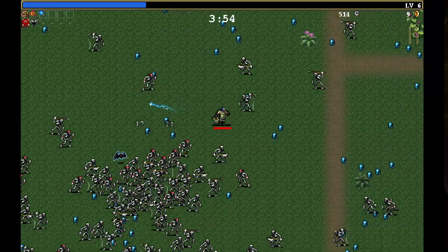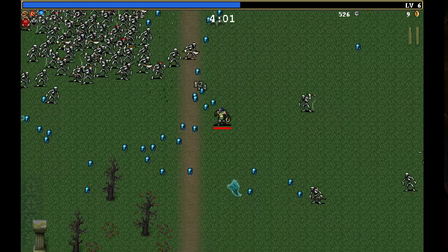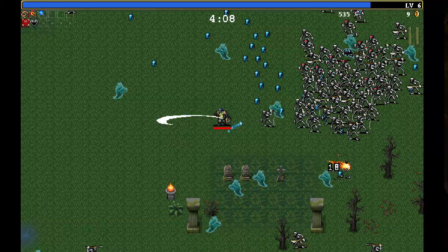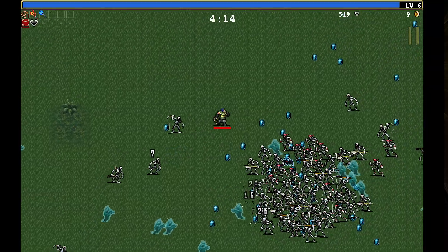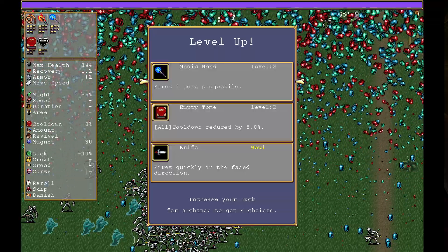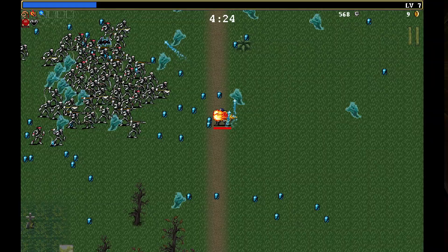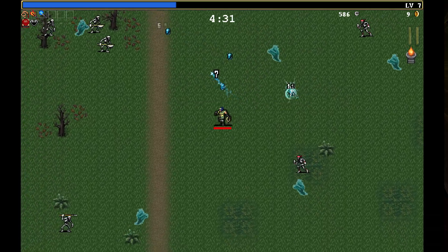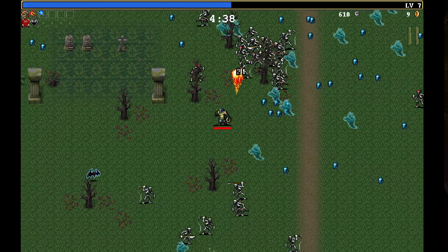We've got a couple of different skeletons here — red cap ones and non-red cap ones. Non-red cap ones seem to be weaker. Ghosts — pretty flimsy by the looks of things. Let's circle around here, trying to pick up some of these gems. Fire two projectiles is going to be good. Two enemies coming at me or an enemy that takes more than one hit — double damage.